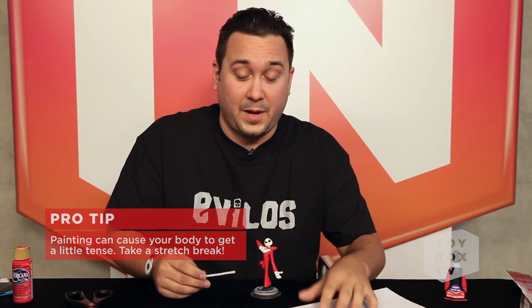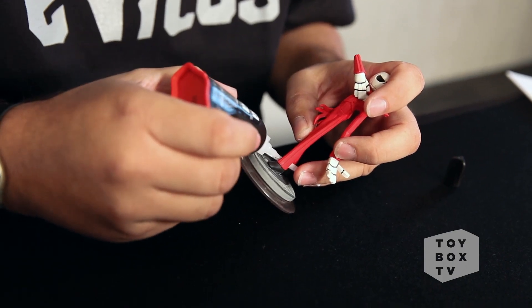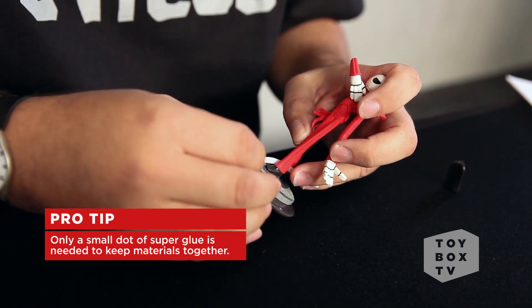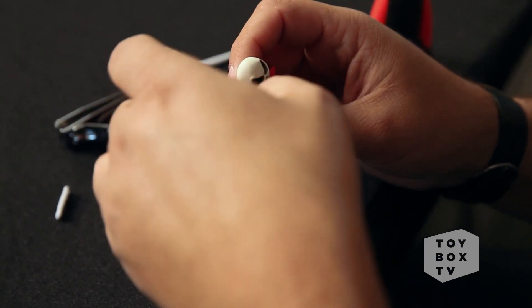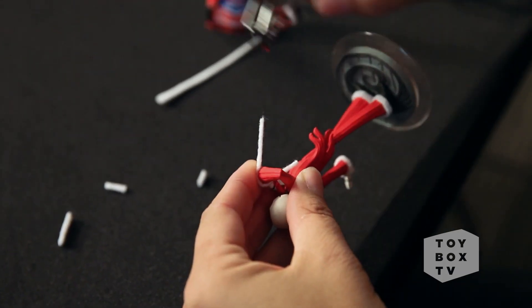Now we're going to take our felt paper, cut out little strips, and super glue them to his cuffs. We're going to wrap it around and hold it for five seconds. We continue to go all the way around, doing that to all four segments, and then we'll be done with that portion.